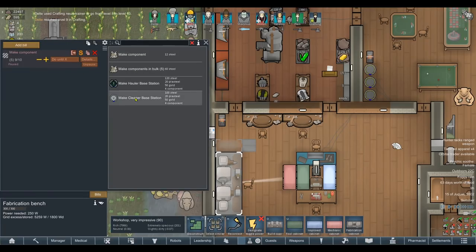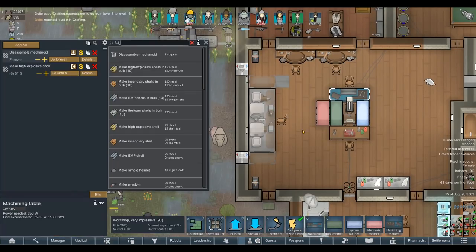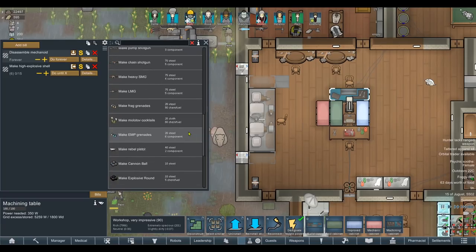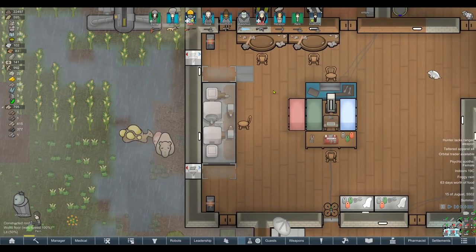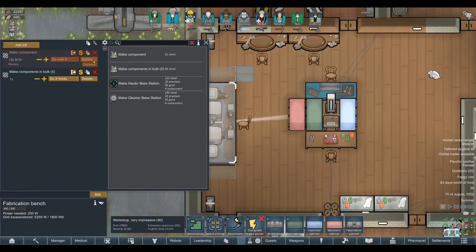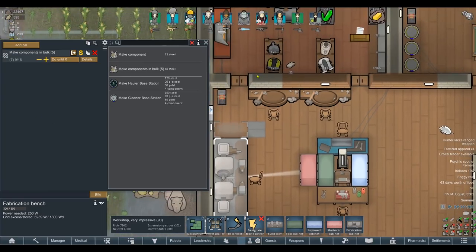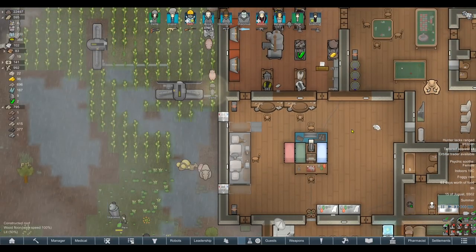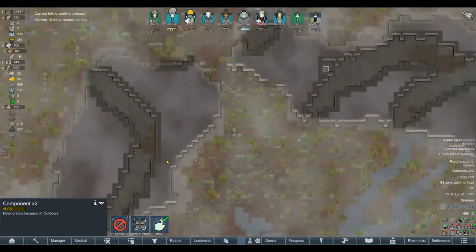She's at level 13 - she can make advanced components now, though we haven't researched advanced fabrication yet. We can make components right now though. Let's make 15 components and set it to pause when we've only got seven left. It seems we've got nine in storage but the UI says four - probably some lying around on the map that haven't been hauled yet.